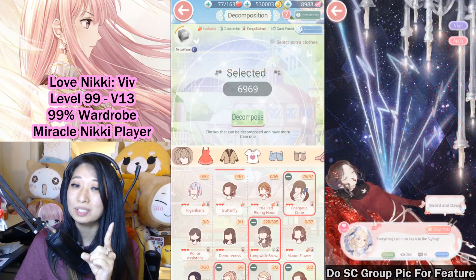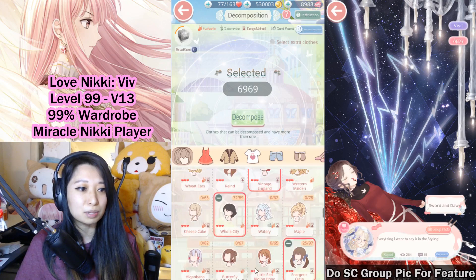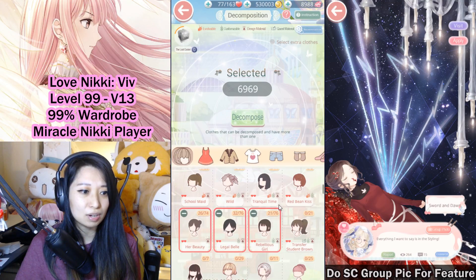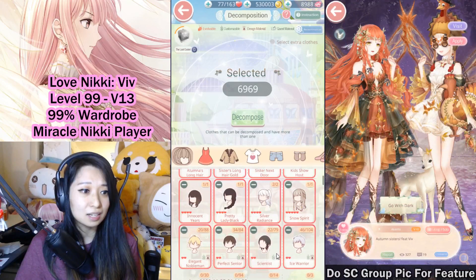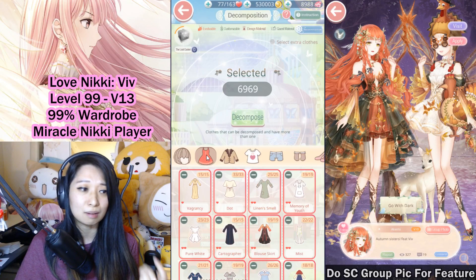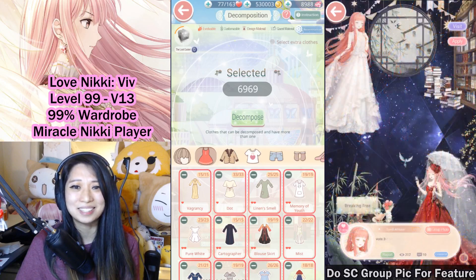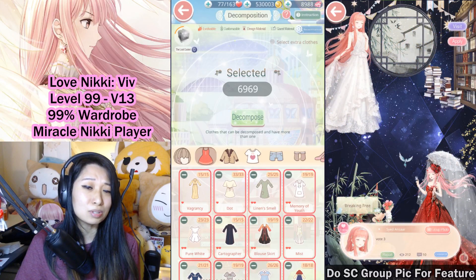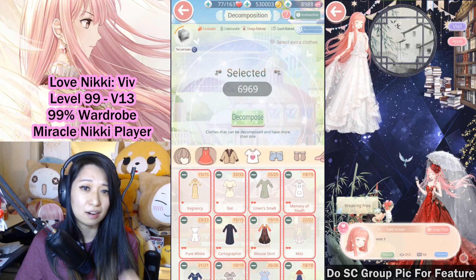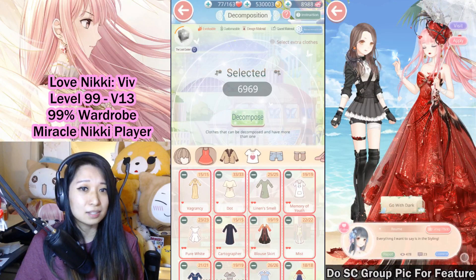Also, if you're not grinding for the Star Sea recolor right now, you may want to do that. Decompose all of the one-star and two-star if you have a lot of them, because if you find that you decompose these by mistake and need them in the future, they are so easy to get. Like if you do draw 100 in the gold pavilion, you would definitely get a lot of one-star and two-stars off one single pool.